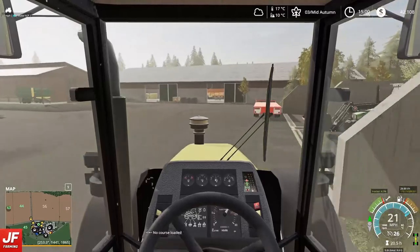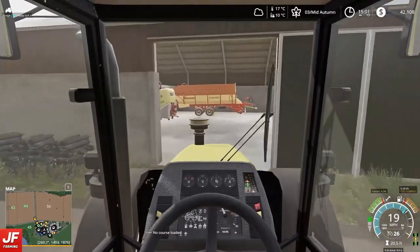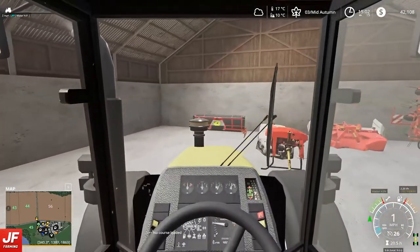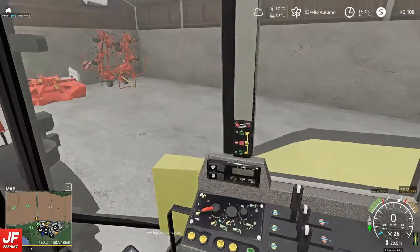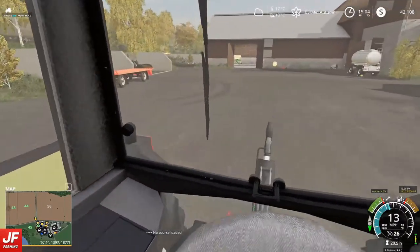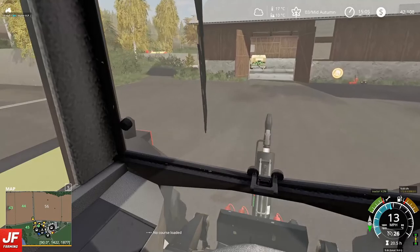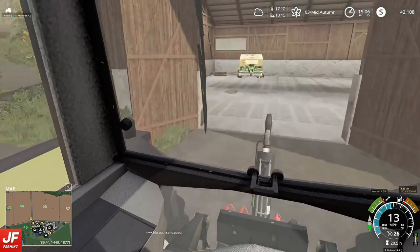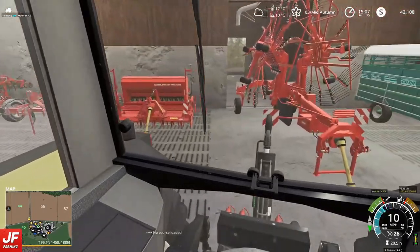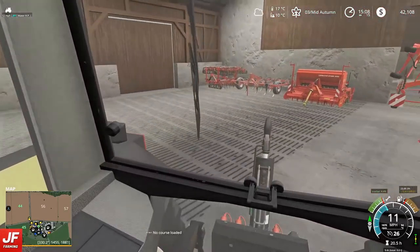Let's hop out and get uncoupled. Now we need to grab a windrower. So in here - that's our tedder. I'm in the wrong shed. The windrower is in the other shed. And with this hay we are going to make bales. Doing a really really poor job today of driving.